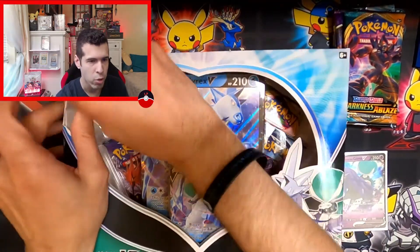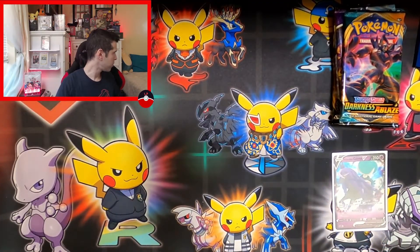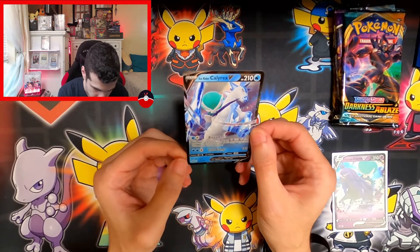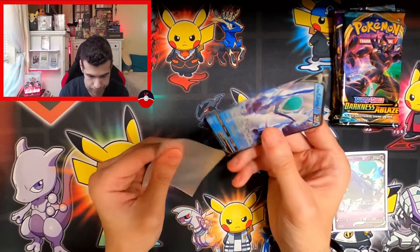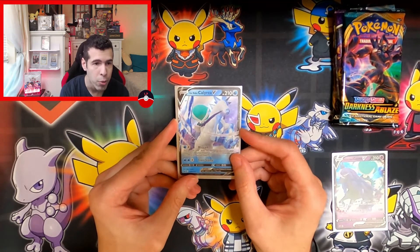Ice Rider — the high old silver stallion. You should have the same packs. The difference being you are the ice horse with Blizzard: this attack does 10 damage to each of your opponent's benched Pokemon, 40. And Frost Stamp for 140. Everyone knows the V-MAX variants of these two nice stallions are the go-to right now as well.